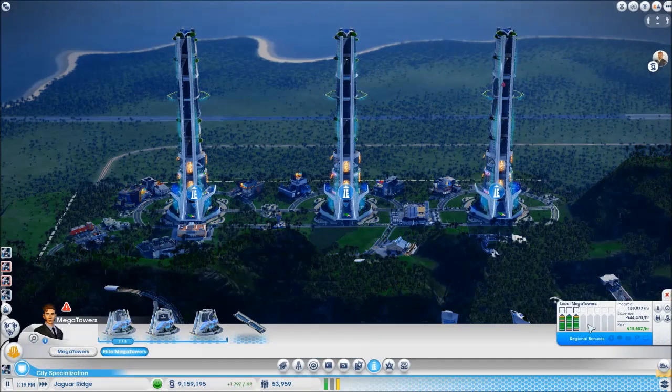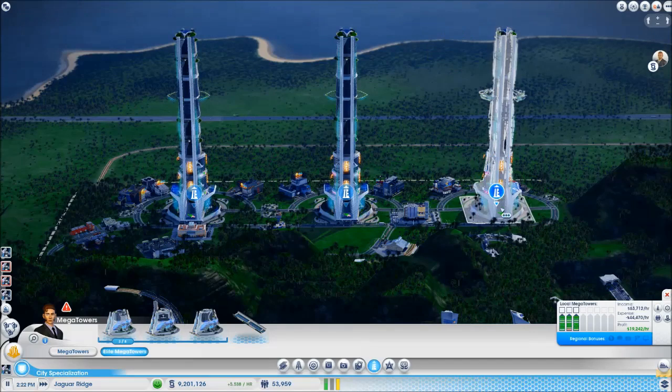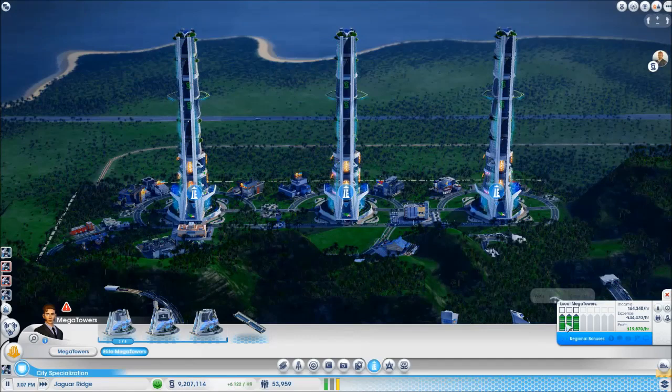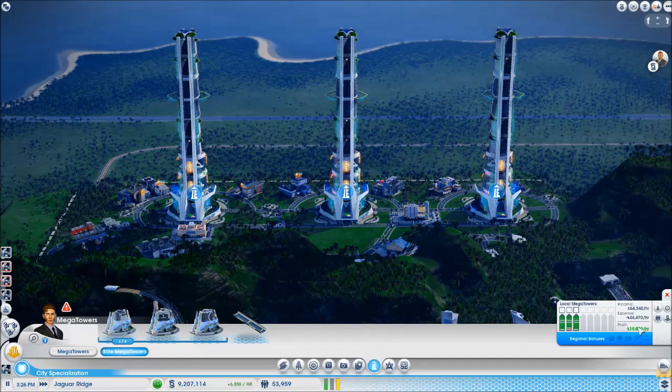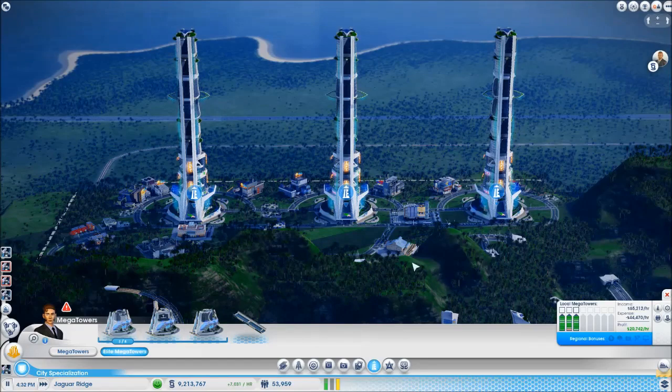Let's see how they're doing. First impressions are they are starting to do very nicely. This one is all green; this one just at bottom mall level; and this one's just gone all green. Putting those in, we were making almost 20,000 an hour profit on those three towers — and suddenly we're making a nice profit. We are making 20,000 an hour now.